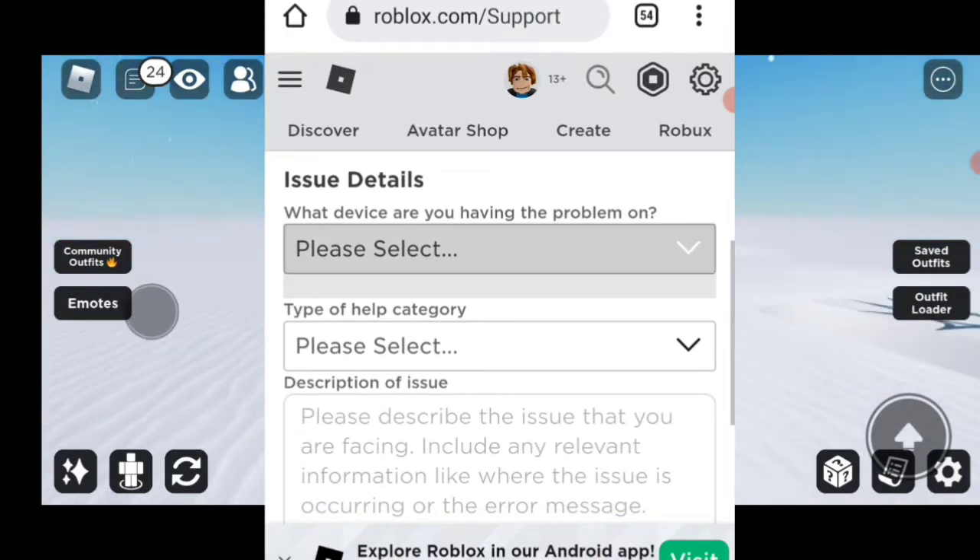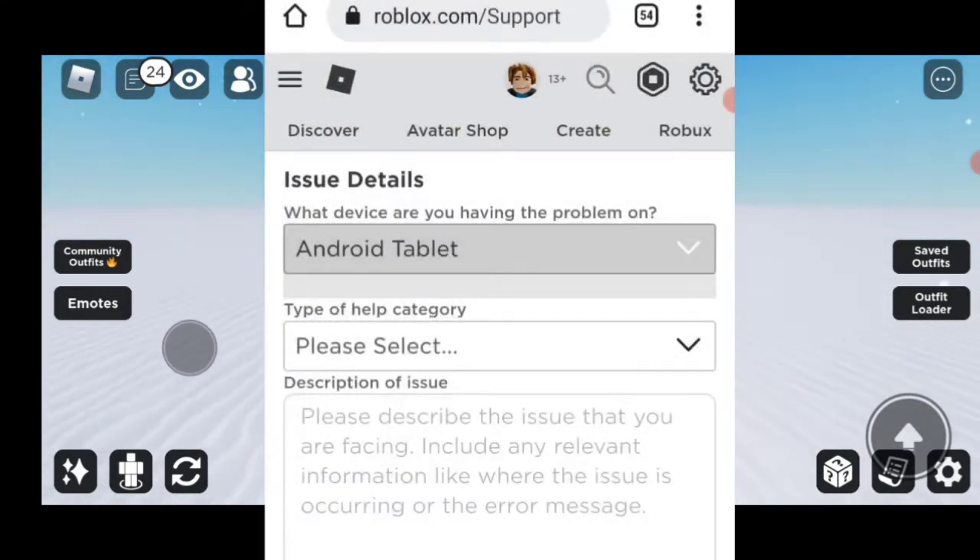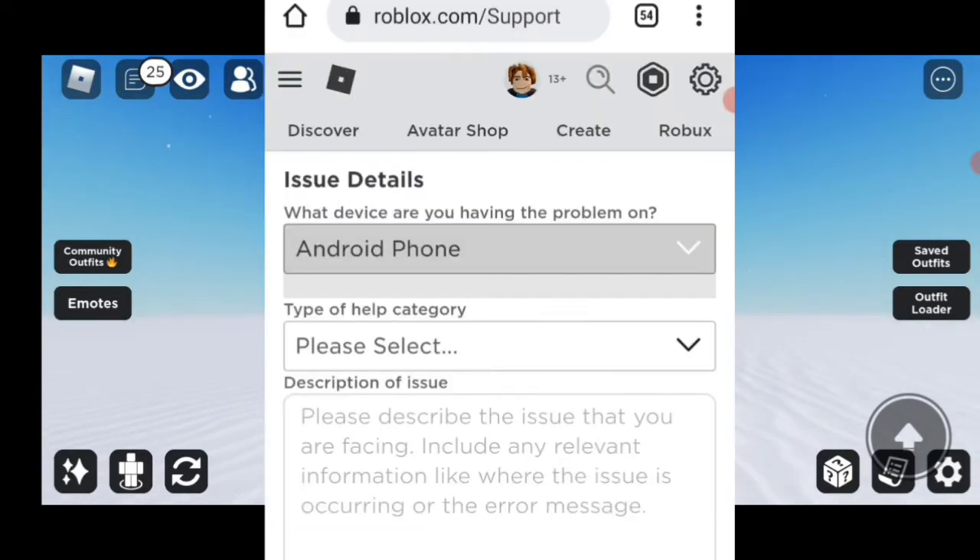Pick what device you use for Roblox, then do what I do and type what I type, or something similar to it. You can also copy-paste it — just check the comments.